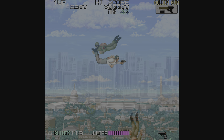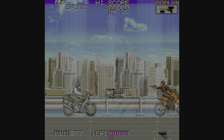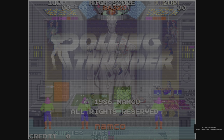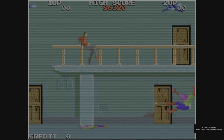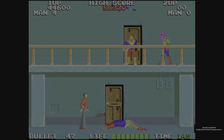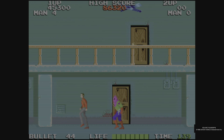Let's get into talking about Rolling Thunder 1 and 2. Rolling Thunder was developed and published by Namco in 1986 in the arcade using their Namco System 86 hardware. Oddly enough, it was distributed in North America by Atari. We take control of a secret agent called Albatross, who is a member of the WCPO - the World Crime Police Organisation - to rescue our partner who's been kidnapped by a terrorist organisation.